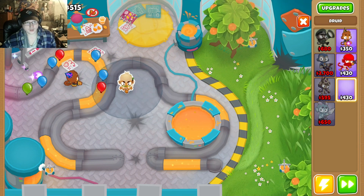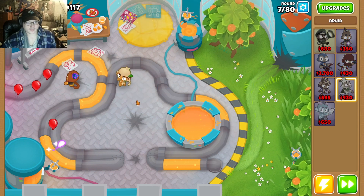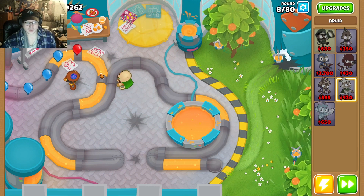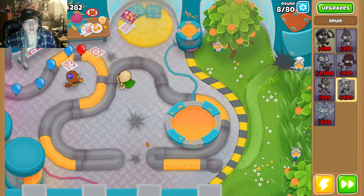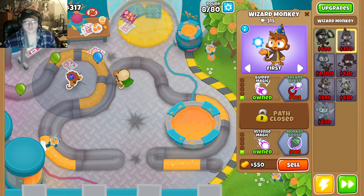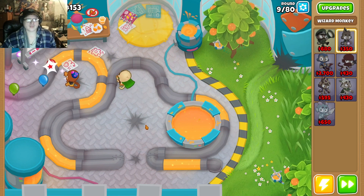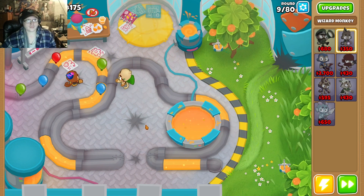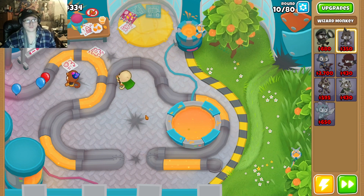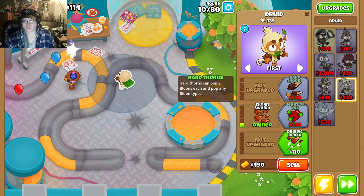Take a druid. I'll place it here — why not? Because I realize the way they come together like this is actually really good. Monkey Sense. These two right here make a very good combo. Going Swarm.